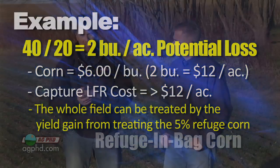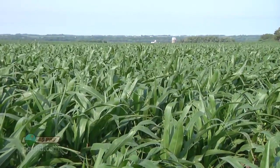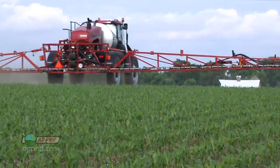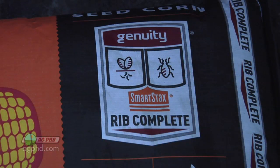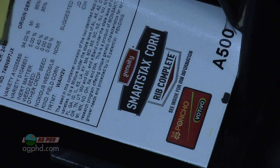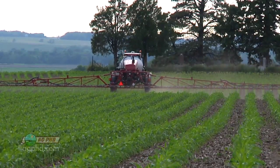A lot of guys say that even on their traited corn they're worried about rootworms that may be resistant, or above-ground corn borers that could become resistant, and they want to preserve the viability of their trait long-term. There have been studies done over the last few years — including on our own farm — about whether a half rate or full rate of insecticide is worth it on a traited hybrid. In our case, with SmartStax for example, we'll put insecticide at probably a half rate on the whole thing. But if you only had one rootworm trait with a refuge-in-a-bag system, a half rate may not be enough — you'd want a full rate.